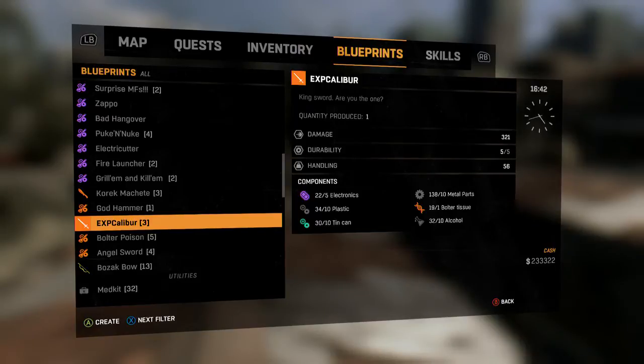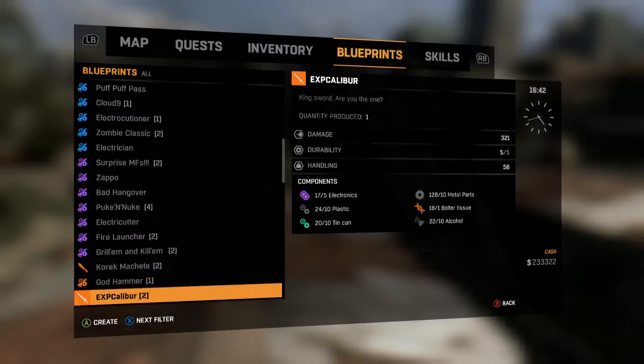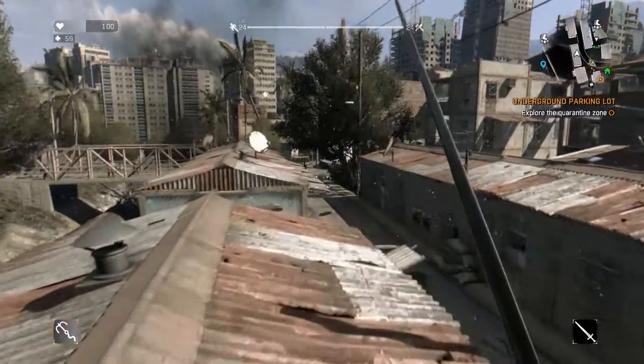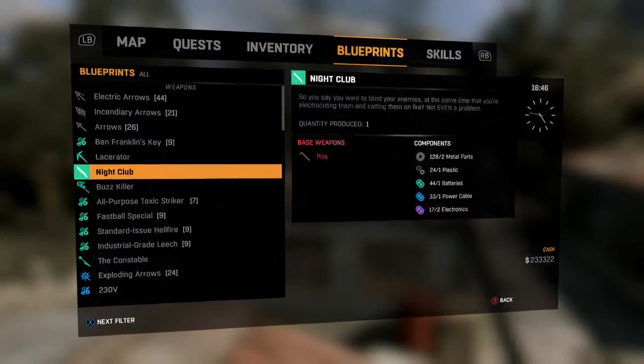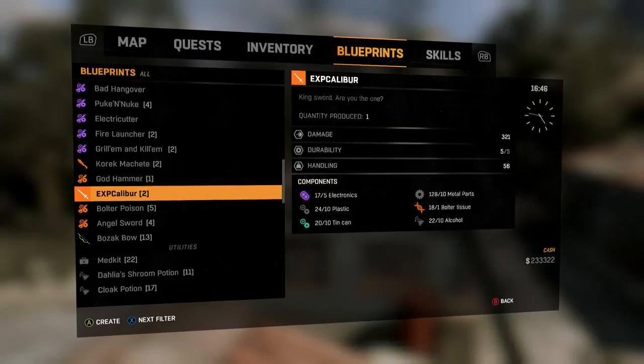Coming in at number four, we have what I like to call the Excalibur. Now, why did I put this at number four? It does 320-321 damage and its durability is unlimited — it never breaks. So why is it one of the worst weapons? Well, look at the blueprint: you need five electronics, ten plastics, ten tin cans, ten metal parts, one bolter tissue, and ten alcohol.